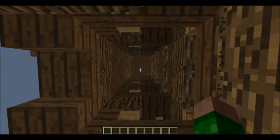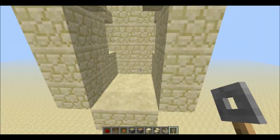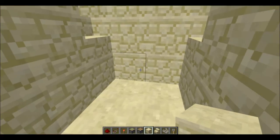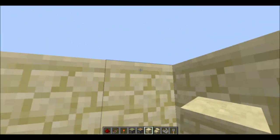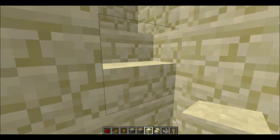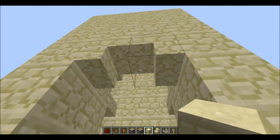Let's get on to the tutorial, and I'll show you how to make this thing. First, what you want to do is find or make a two-by-two hole going all the way up to wherever you want your elevator to go. Then you'll have a three-high entrance with these two stairs here.